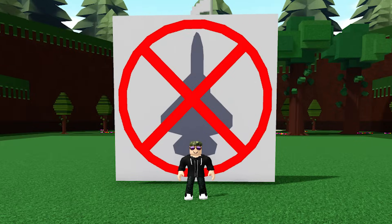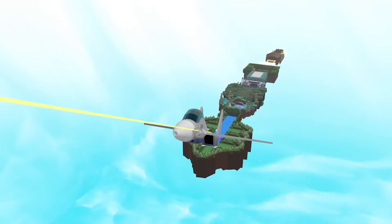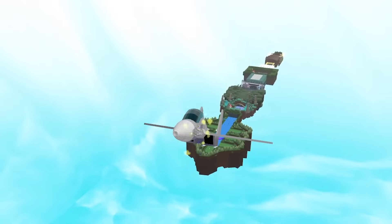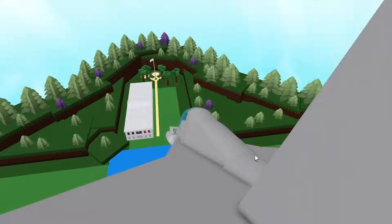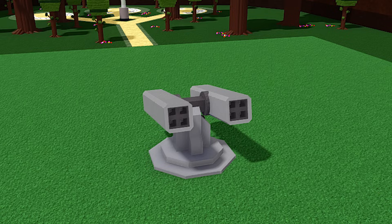Greetings fellow CAS haters. Recently with the introduction of the new minigun block, fighter jets are going to get even more deadly now. And worst of all, your builds are at the mercy of these pilots. Even if you make sophisticated surface-to-air missile launchers, it may not be enough. So the obvious solution is to switch from expensive missiles to cheap lead.